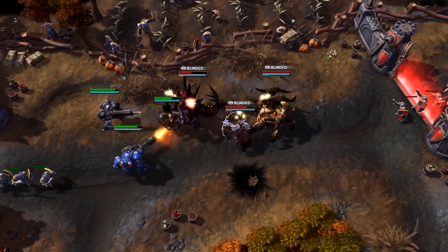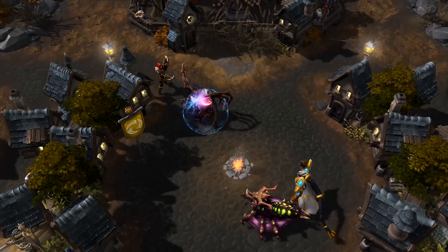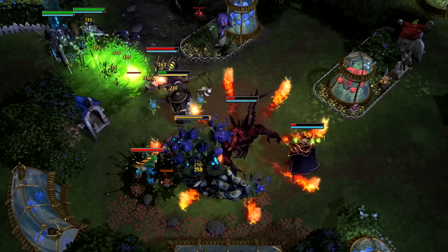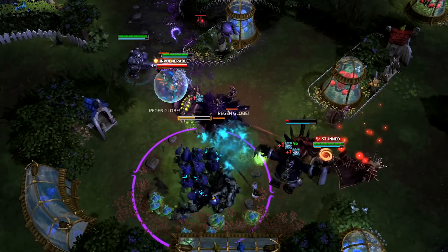Your teammates should align themselves to follow up with proper damage to secure takedowns. If you're finding that the opposing team has a solid amount of defense preventing you from wading into a fight, consider using Falling Sword to force the issue and catch squishy assassins out of position.